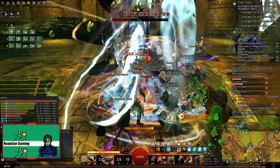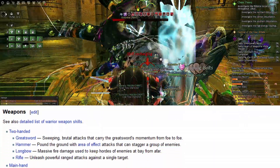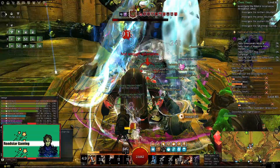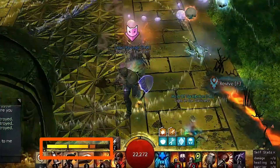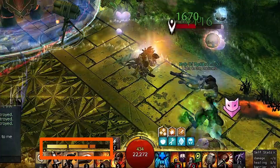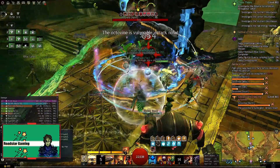Warrior is one of the simplest classes to play. The leveling experience is very good and you can use lots of weapons. The main mechanic for warrior is your adrenaline level. Based on how high it is, you can do more damage with your burst skills. One thing to note is that the burst skill is based on your main hand weapon if you dual-wield.